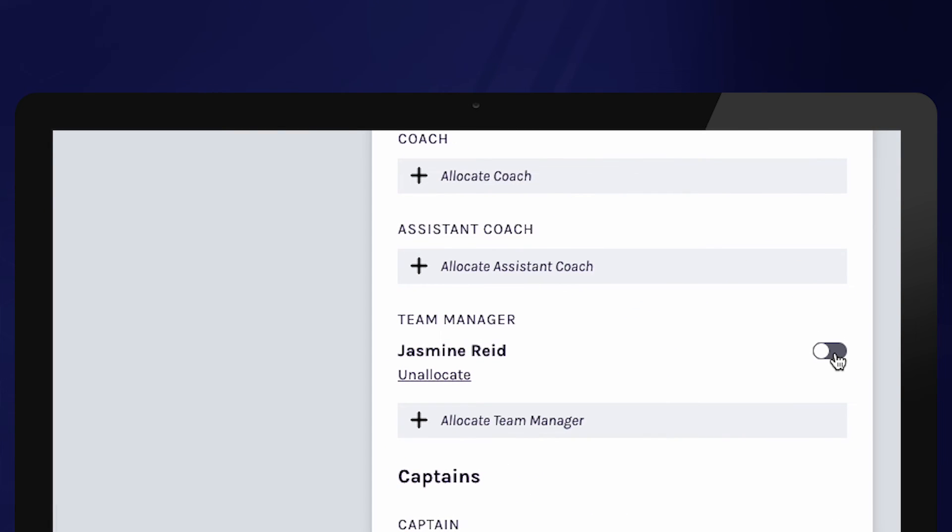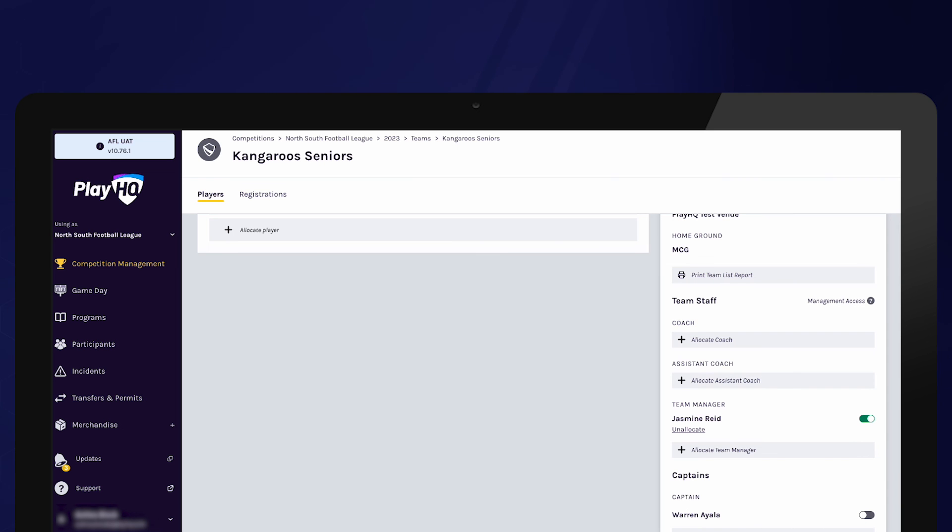Use the toggle under management access to grant team management access. This toggle will be defaulted to off and needs to be turned on so it shows as green in order for team managers to have access.